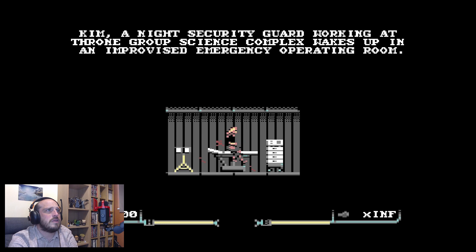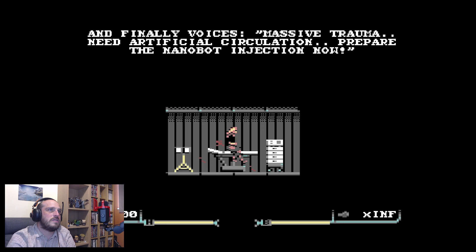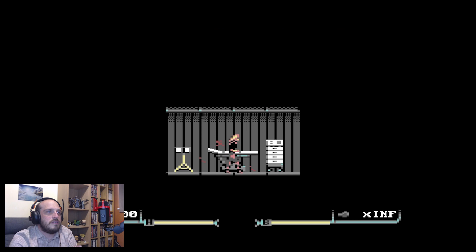Kim, a night security guard working at Throne Group science complex, wakes up in an improvised emergency operating room. She remembers multiple hostiles opening fire on staff, everything fading to black as rounds hammer into her chest — so she's dead. Then voices: 'Massive trauma, need artificial circulation, prepare the nanobot injection now.' I don't know why Alan Partridge did that.